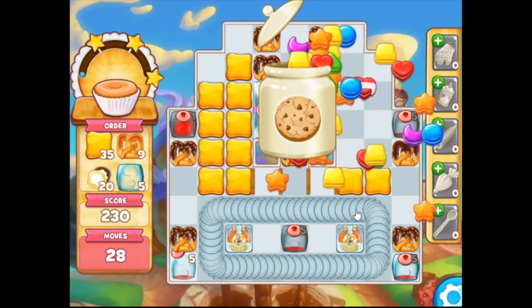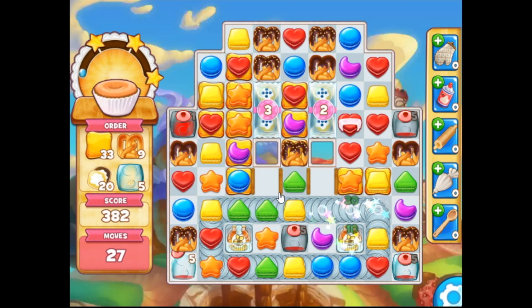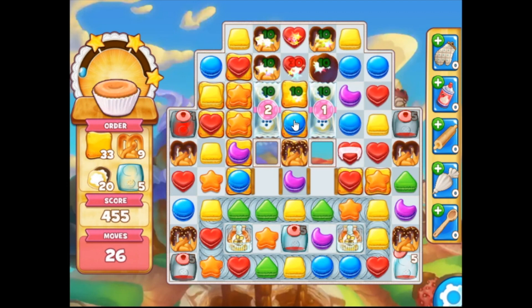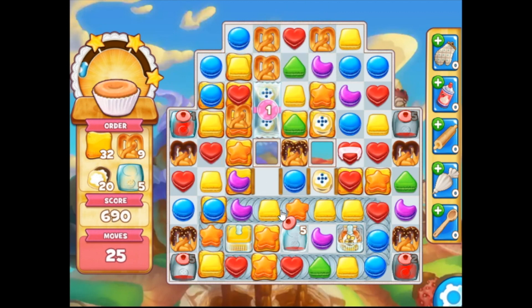Here we see a board with a lot of limited space due to blockers and removable objects. There are snack pouches which can be broken if you hit them three times, thus opening up the pancakes which you're going to need for your game objective.